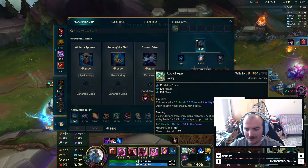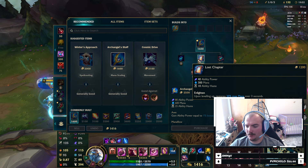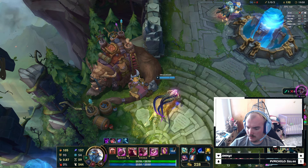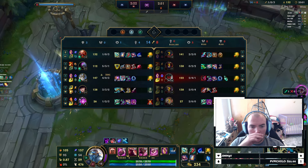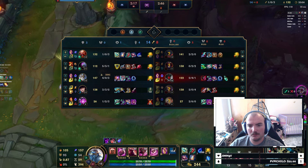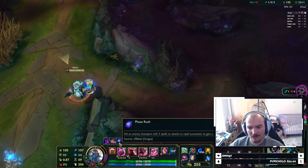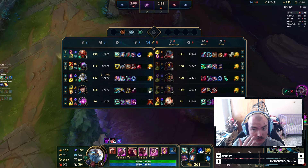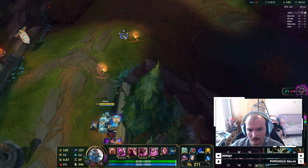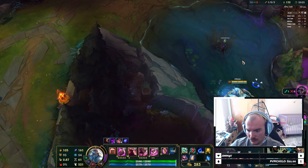This is going really well, actually. I'm half health, so I'm just going to back and get Lost Chapter. By no means am I carrying this team, but I'm keeping the Aatrox from just rolling my lane, which is pretty good. And I mean, I haven't died yet. If I can keep Aatrox in check so that the rest of my team can just pop off, then hey, that's a win. A fed Jax and Caitlyn is going to be so much damage.